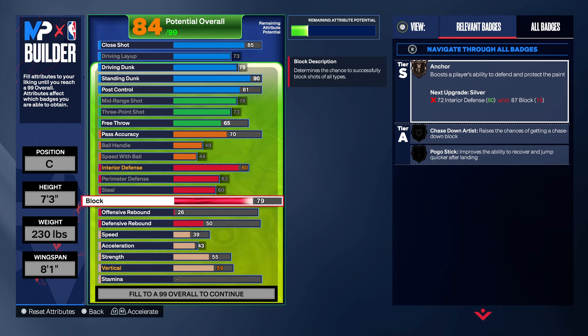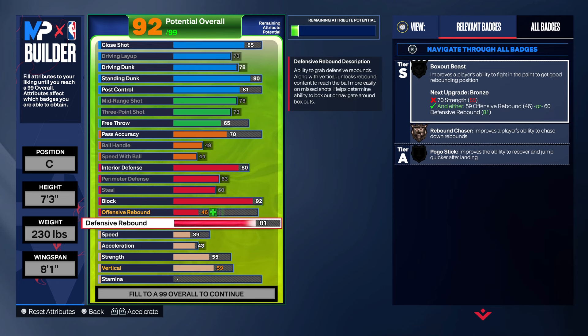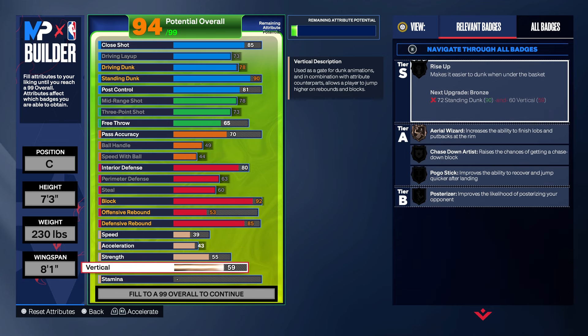For the block, I'm thinking a little 92 — we'll change that if necessary. 92 gets gold anchor. And then for the defensive rebound, we're going to bring that up to 85. 85 is decent because if 2K works the same as last year on rebounding — which I'm pretty sure it does — all you need is a good build and you're 7'3" already, so you're going to be snagging. My 7'3" and 7'1" had an 80 rebound last year and they were snagging, so 85 on a 7'3" is solid.